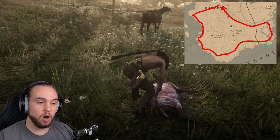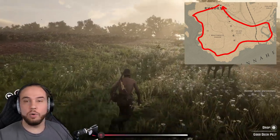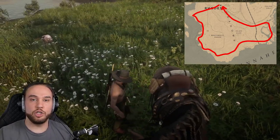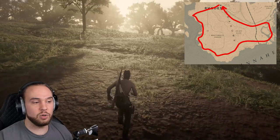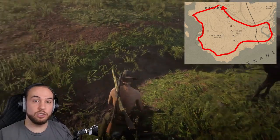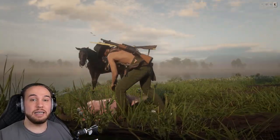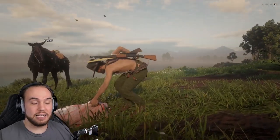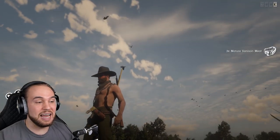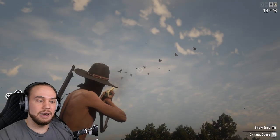Continue moving east along the shoreline into the swampy area, where you can get gator meat. There's also another egret that spawns over there, along with small gators whose pelts are worth just as much as large gator pelts. If you want to make a stop at Braithwaite Manor, you can do the jewelry glitch — if you're lucky you can get three different types of jewelry and make about 25 bucks; if unlucky, you'll only keep getting one type and max out at around 10 bucks.